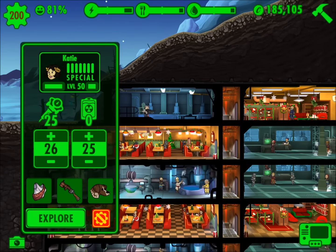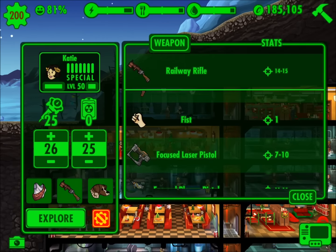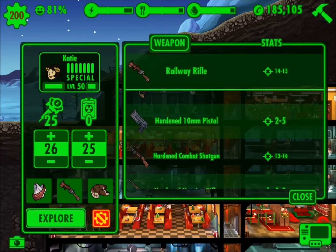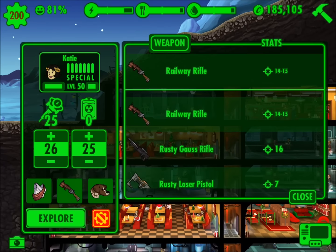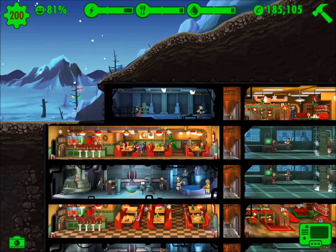There we go, so she is ready to go and we can also upgrade her weapon. I've got several weapons in my inventory. So instead of the railway rifle, we will look for a rusty Gauss rifle. So there you go — 16 damage. Katy is ready to go out and grab some items.